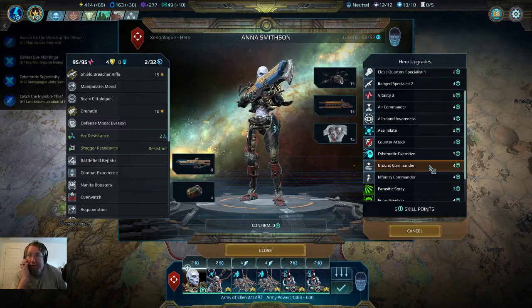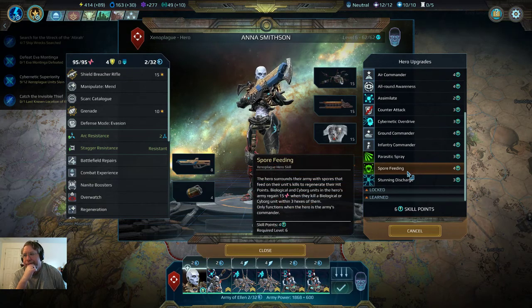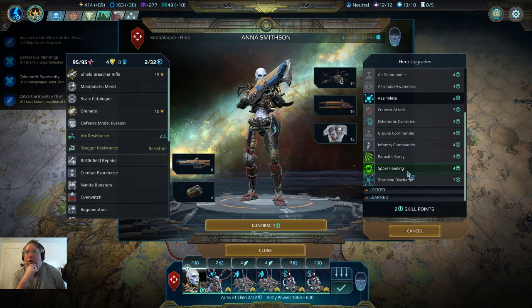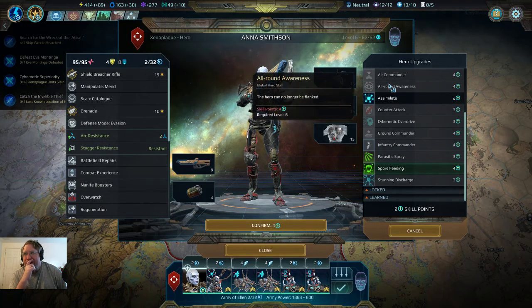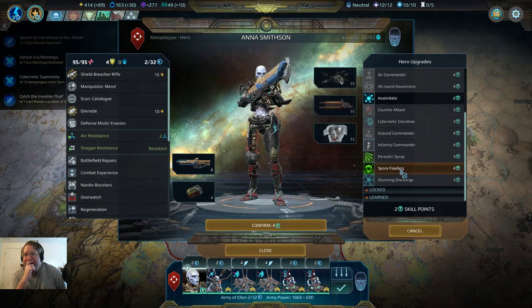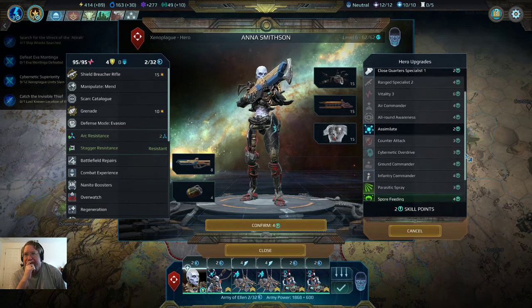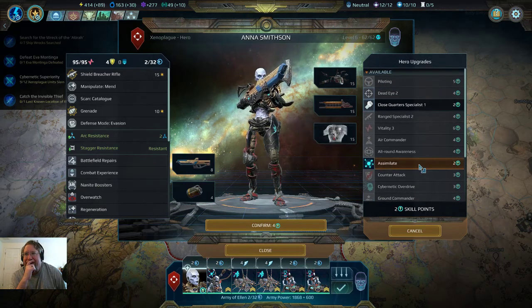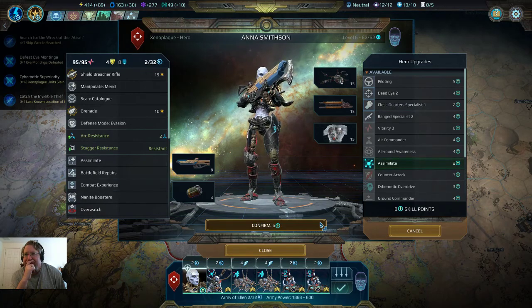We can upgrade our hero who has six. What's spore feeding? Yeah, so there's four — all around awareness, that is more powerful. And then assimilate, I guess, just to use it up.